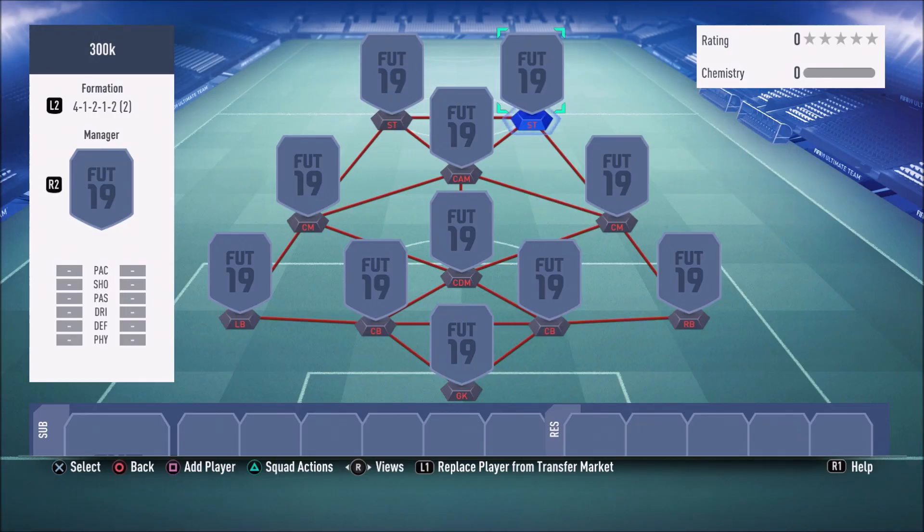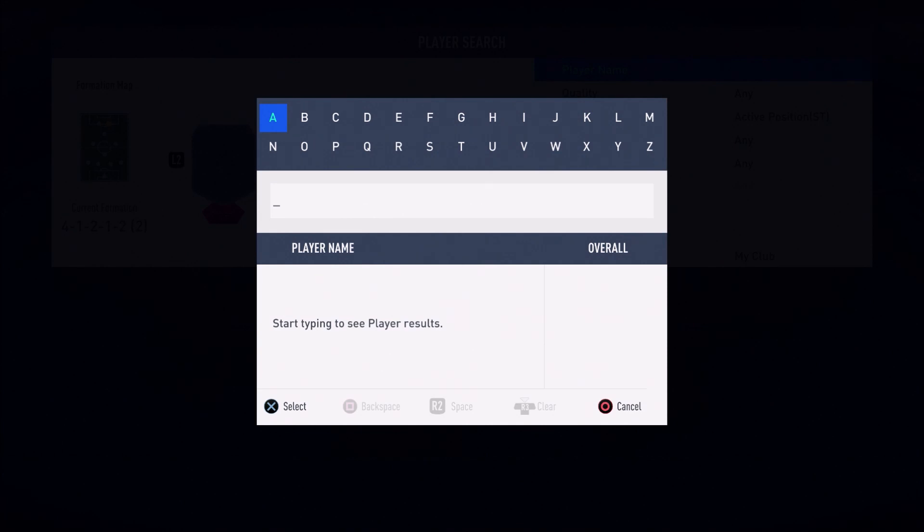As you guys can see on your screens, for this team we will be using the 4-1-2-1-2 narrow formation. In my opinion this formation is the best formation to use in FIFA 19. Let's waste no further time and move on to the first player of this team.